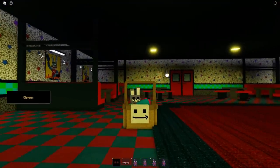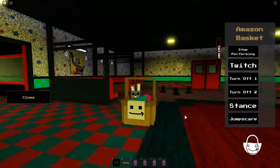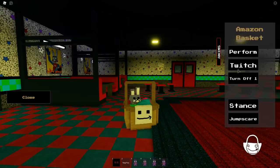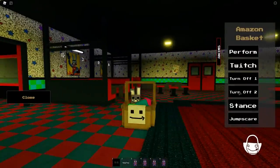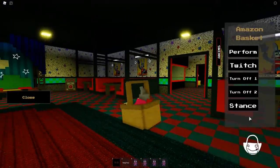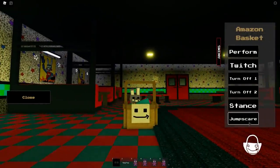Hey, look at us — it hops around too! Very very nice, very weird. I can close the doors — very nice. There you go, it's the basket. It has abilities! There's the perform — it hops up and down. We have a twitch, a turn off that just removes the face, and a turn off two — oh no, it spilled over, that's so sad. We have a stance and a jump scare — it just leaped across the room!